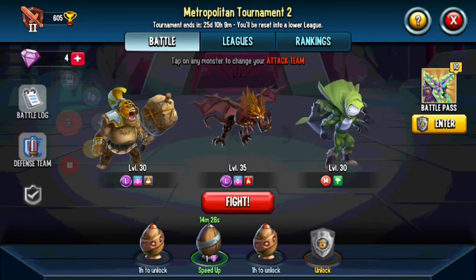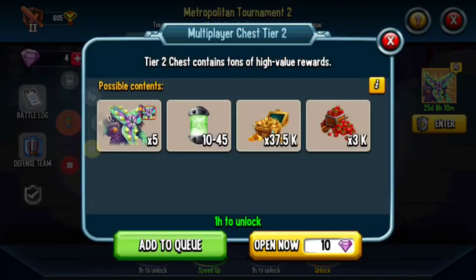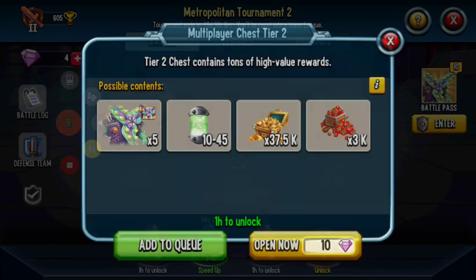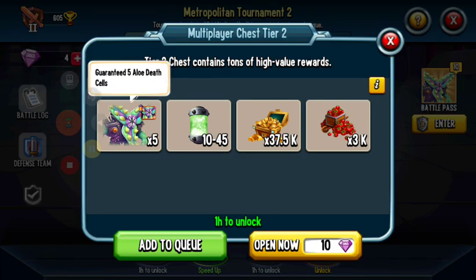First of all, you can fight in the multiplayer and you can get multiplayer chests. I actually lowered down to bronze again, which I'm sad about, but this is my alt account. So the first and most effective way that I find is actually doing the multiplayer chests — if you don't want to spend any money on getting him, you can get Aloe Death from these.